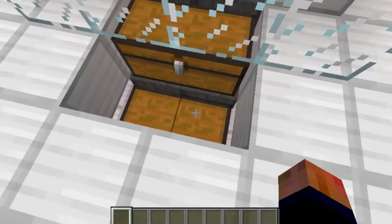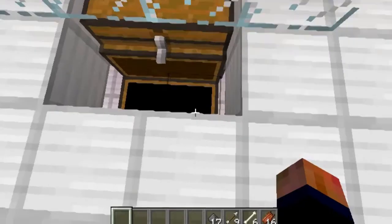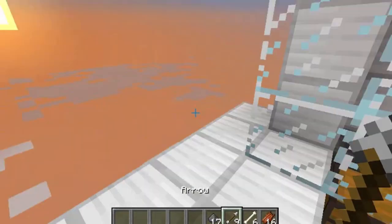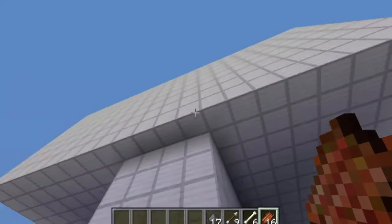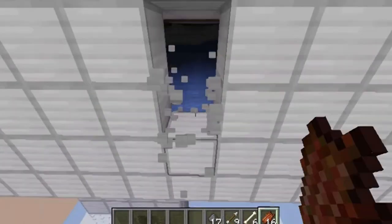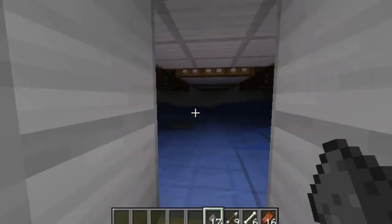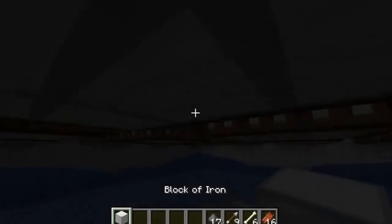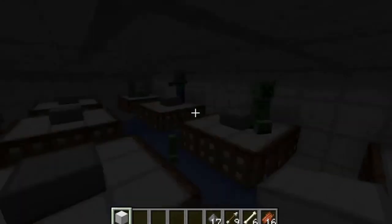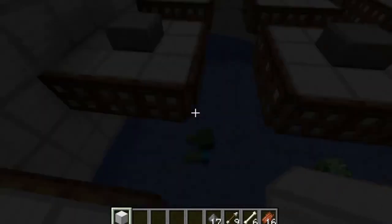Alright, so it's been about actually 15 minutes. If we just check — we have quite a few resources. We have 17 gunpowder, 9 arrows, 6 bones, and 16 rotten flesh. So this is a really good way to get bones and gunpowder especially. There's still a few more mobs that could be pushed off. But yeah, this is super effective. I really suggest you guys make this yourself if you have the time and the resources.